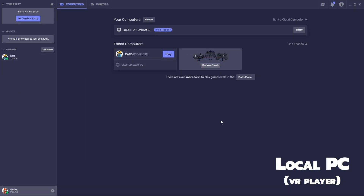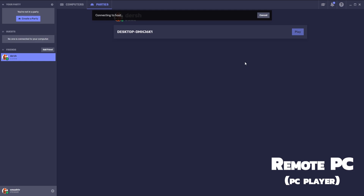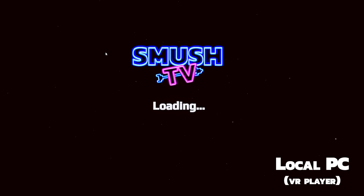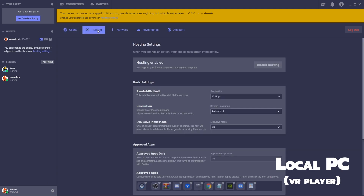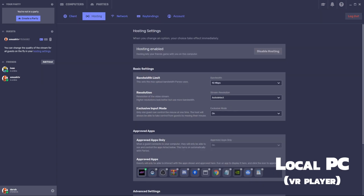Then on the other computer, when you get the friend request, accept it. Now on the remote PC player's computer, click the friend's name and press play. Accept the request on the local VR player's computer and launch Smush TV through Steam. If this is your first time launching the game with Parsec, you'll have to tell Parsec to allow it to stream as you see in the video now. Make sure to press the Smush TV icon and when you see the green check mark, you're good to go.